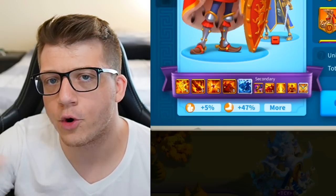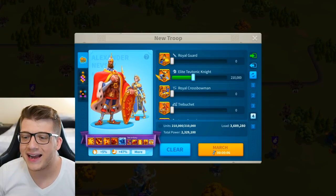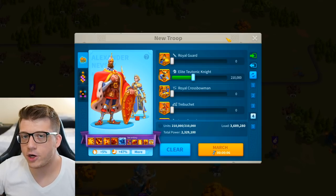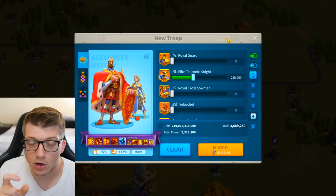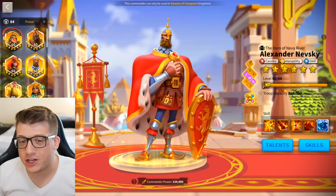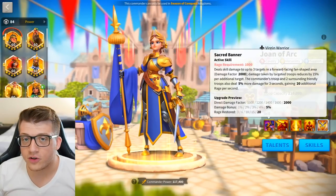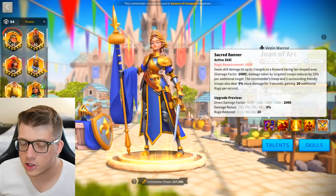My third army is a cavalry army: Nevsky with Joan of Arc Prime. This is a big change — I removed William and put in Joan of Arc Prime. I finally expertise her after a very large investment; I had over 1500 universal legendary commander sculptures going into this KvK. Nevsky has crazy single target damage factor with a powerful debuff; Joan of Arc Prime has crazy powerful AOE. Instead of a debuff, Joan brings a damage buff and rage buff — very unique and great synergy.